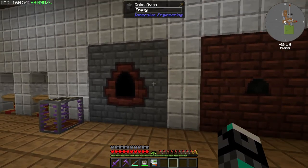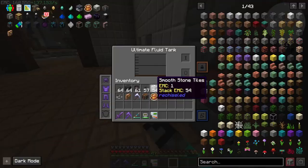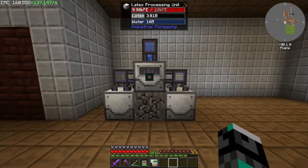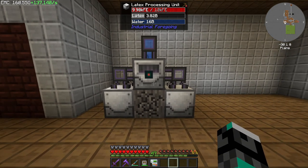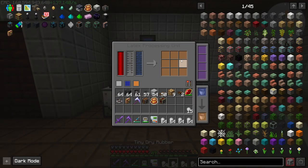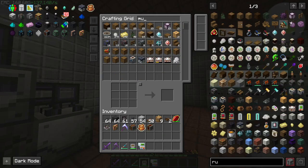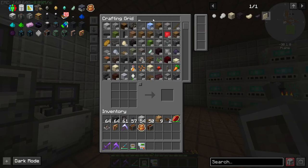Between episodes, I also set up a coke oven and a blast furnace. I made a little bit of creosote oil so I could automate this right here — a latex processing unit, which uses latex to produce rubber, or tiny dry rubber, which I then send to the system. I automated it so the system would craft dry rubber and then cook it into plastic. Now we have 354 plastic.